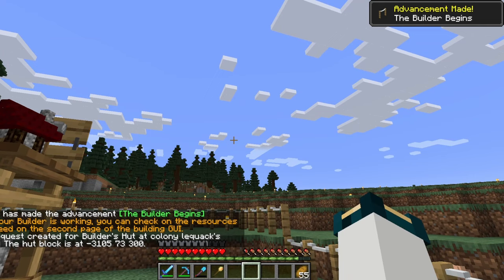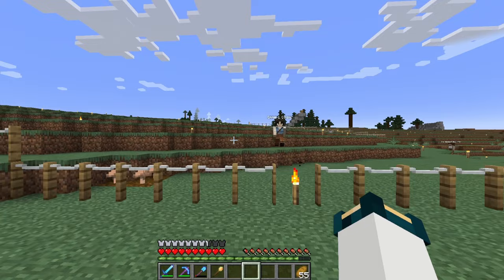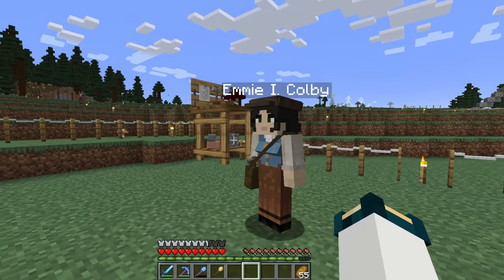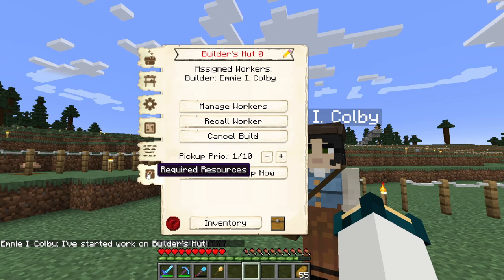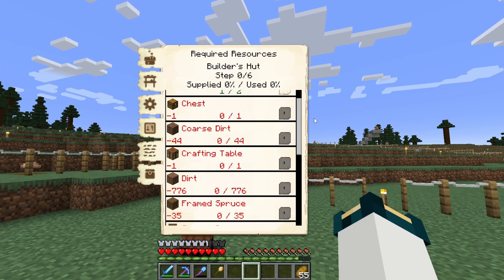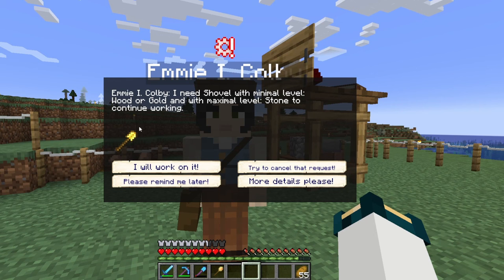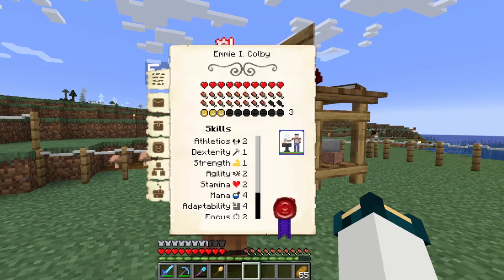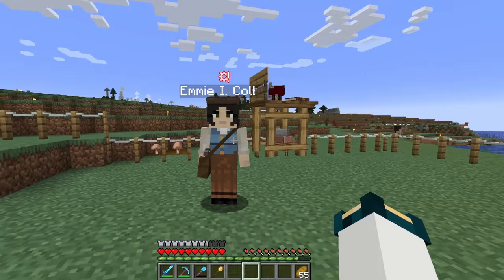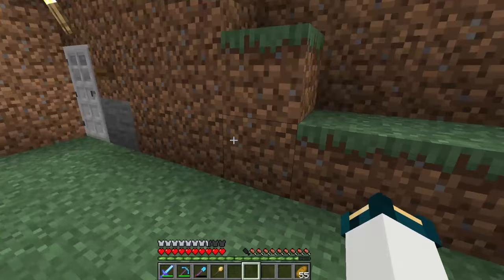While your builder is working, you can check on the resources they need on the second page of the building GUI — Required Resources. It takes a second for them to count up what they need once they come to the building hut. As soon as it says 'I've started work,' you can take a look. All of this stuff here is what this builder's going to need. Whenever you see that little red mark on them, that means they need something — it looks like she needs a shovel of at least gold material, minimum level stone, maximum level gold.